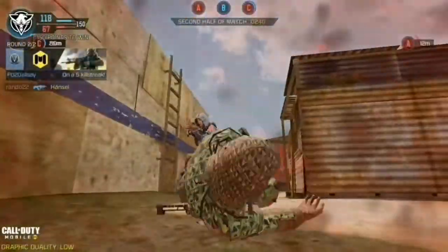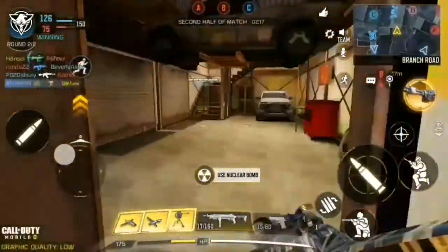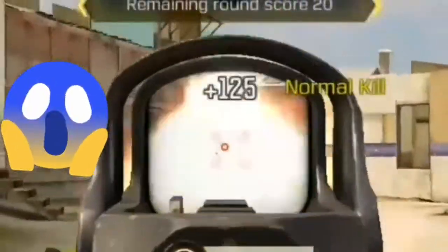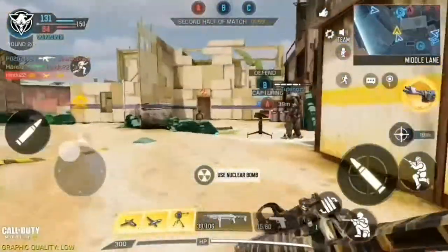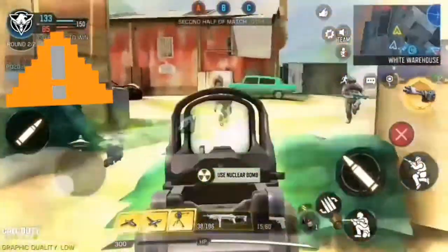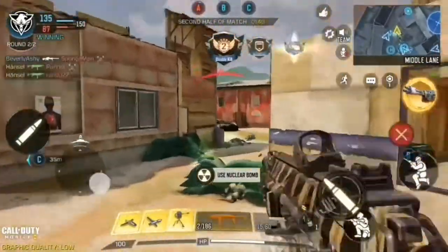I got you! Must be targets in sight! 3B online. Care package cover. Captured Alpha. Spawned. Captured Bravo. Friendly air strike incoming.